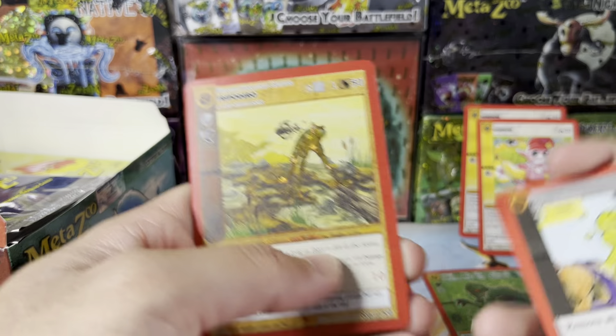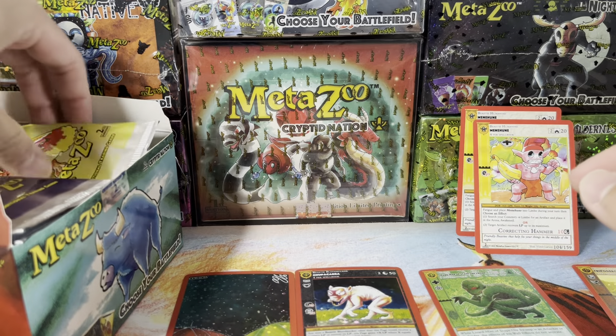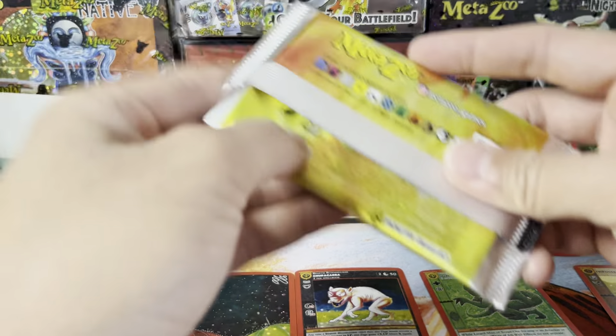Another Menehune is sweet, and a Reverse Holo Rare — solid. I should have looked up the prices again, but I'm pretty sure Power Up Red is one of the higher ones. Of course, the Obnoxious Nines. I should be a little more knowledgeable on what they are now, because in my 1st edition video I pulled a Power Up Red — that was cool — and a Death Beam. That Death Beam card is super cool.